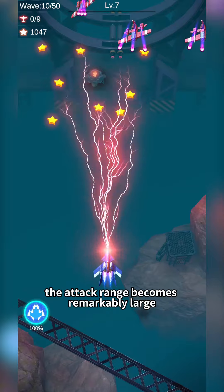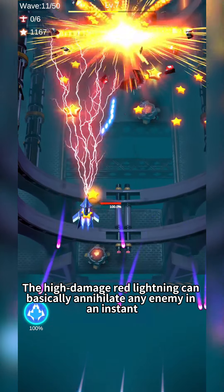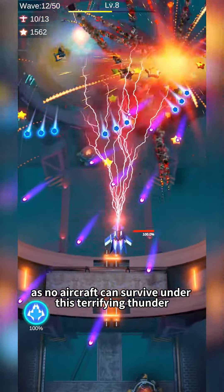When we upgrade the Thormingen to max level, the attack range becomes remarkably large. The high-damage red lightning can basically annihilate any enemy in an instant, becoming a nightmare for all enemies, as no aircraft can survive under this terrifying thunder.